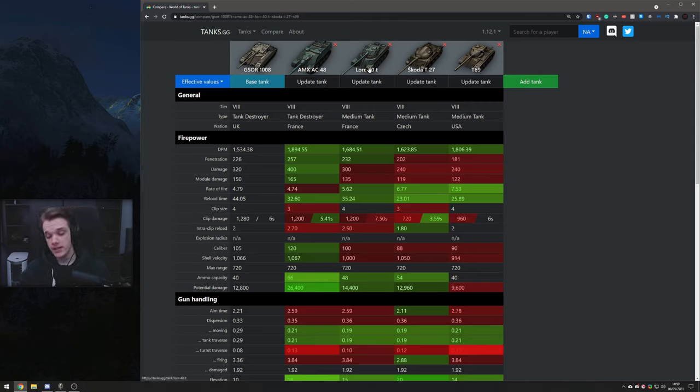Moving on to comparing it to the medium tanks — gun wise it does have the highest clip potential out of all of these. The reload time in comparison to the clip potential is not really worth it. The intraclip reload makes it joint second for the fastest intraclip reload. Obviously the 1.8 seconds on the Skoda T27 is going to be first. You've got 6 seconds to unload the entire clip, which is very nice — joint with the T69. It does have a 105mm caliber gun, so that does mean you can pen and overmatch UDES and STRV-S1s.